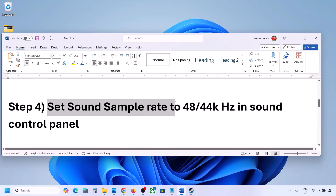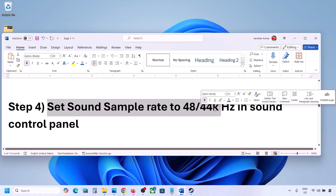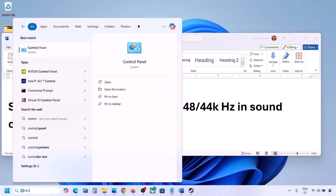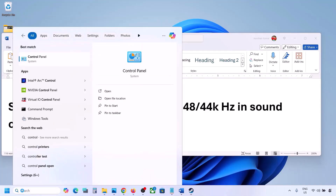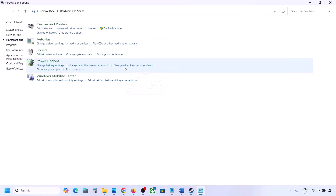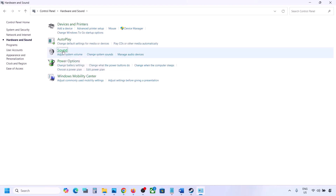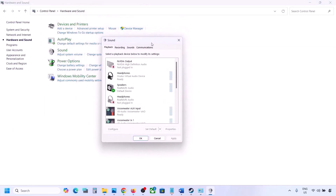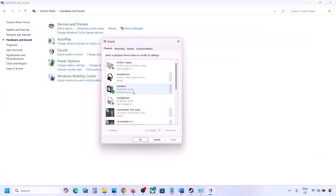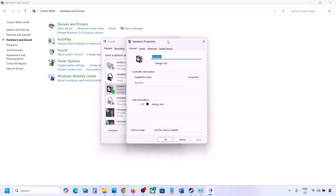The next step is to set the sound sample rate to 48,000 or 44,000 Hz in the Sound Control Panel. Type 'Control Panel' in the Windows search box, go to Control Panel, then go to Hardware and Sound, and click on Sound. This will open the Sound Control Panel. Select your audio device here, right-click, and go to Properties.